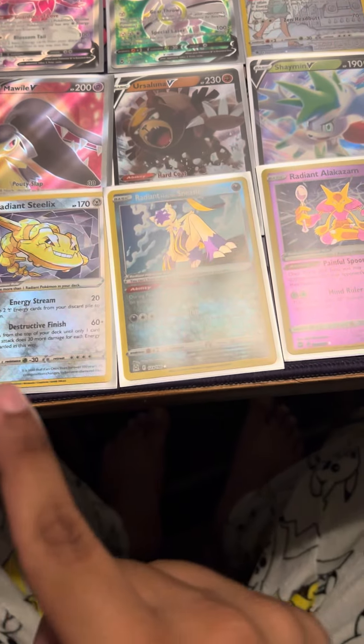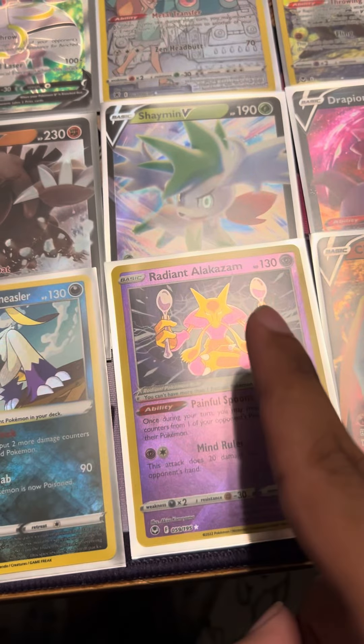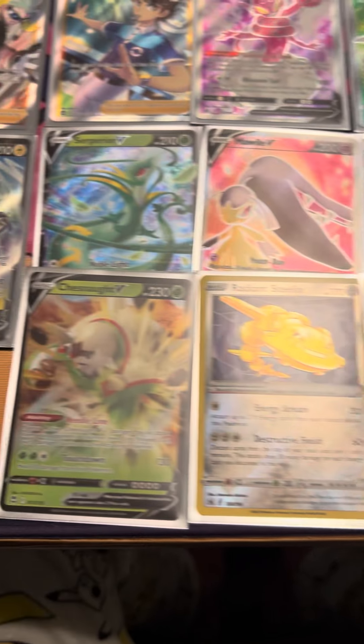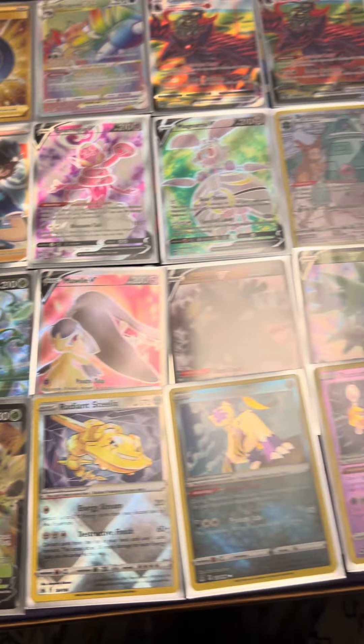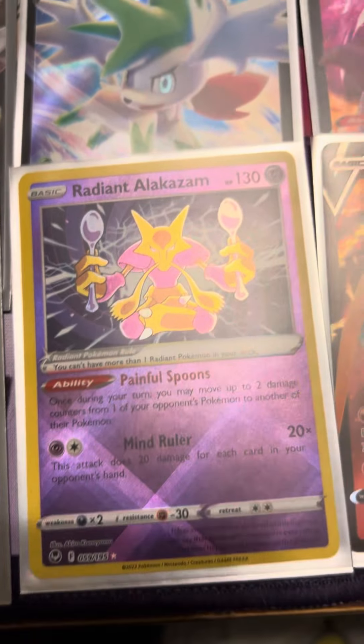And then we got three of the Radiants we've already had. Of course our best friend had to show up — Alakazam, the two-spoon dude. And yeah, that's everything we got. Now I'm going to go ahead and try to find some ice cream for Radiant Alakazam. Wish me luck.